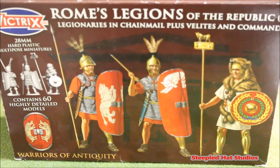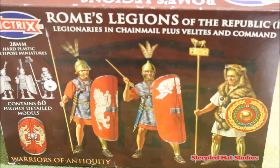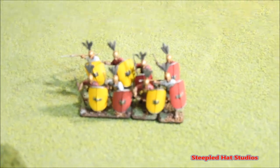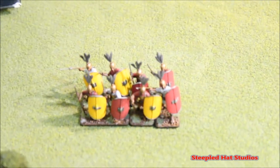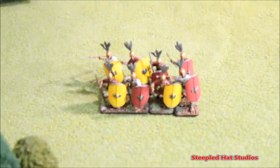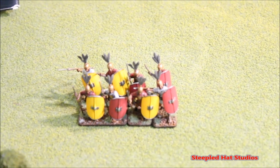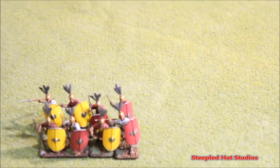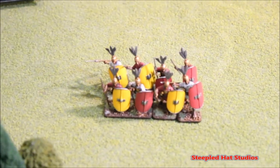I feel that the Republican Romans are a very economic choice to start an army. This here is one Aegema Miniatures box set. They have 16 Hastati — here I have 8. In that box set you get 16 Hastati, 16 Principe, and 8 Triarii. There's no command or anything like that. But to make a division, that's all you basically need.